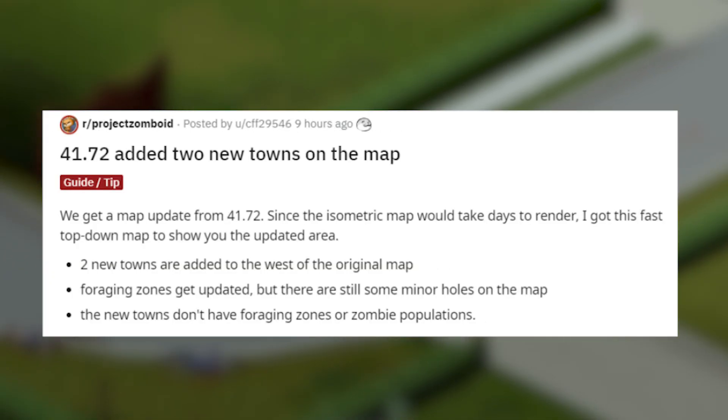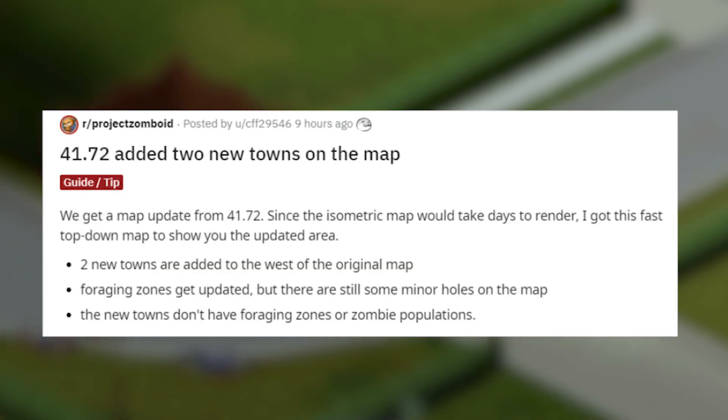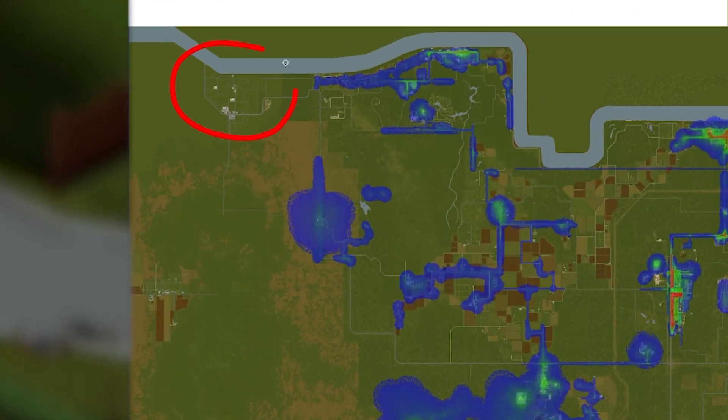According to this user on Reddit, version 41.72 added two new towns on the map. They are located to the west of the original map, here and here.